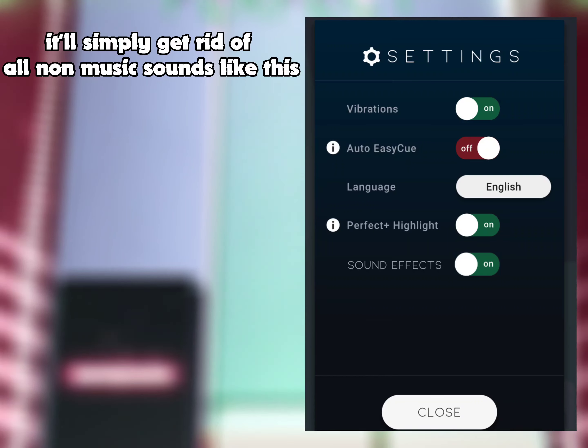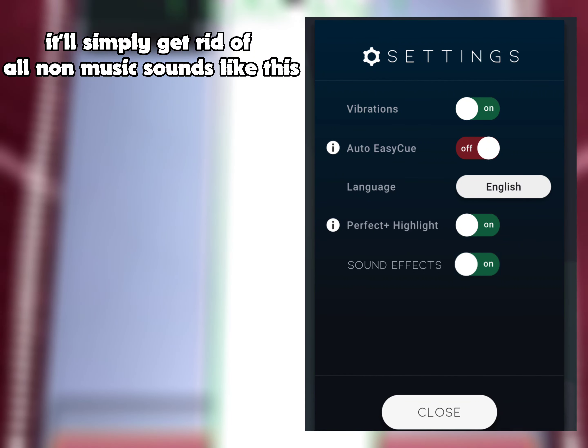Number 7: a turn off sound effects button. It'll simply get rid of all non-music sounds, like this.